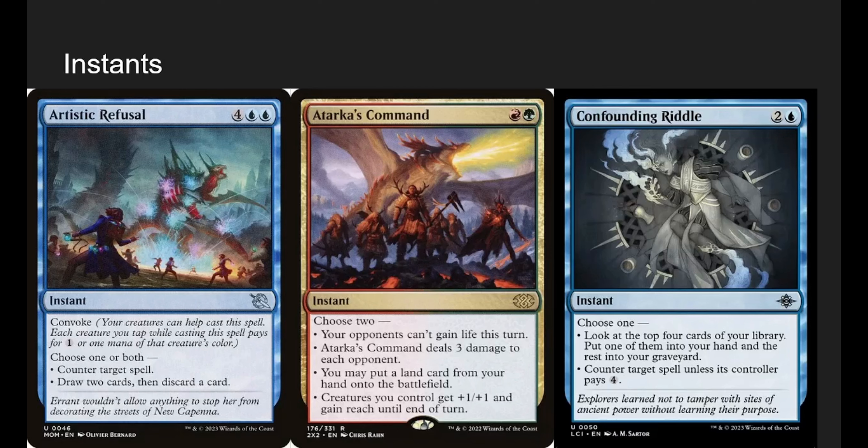Artistic Refusal has Convoke. Since we're already making a lot of tokens — that's our win condition anyway — it's going to cost less than 4. We're going to counter a spell, and since it's choose one or both, we want to do both ideally: counter a spell and draw two cards then discard a card. For effectively two or three mana, that's not bad.